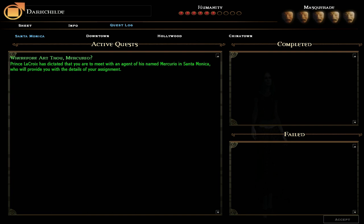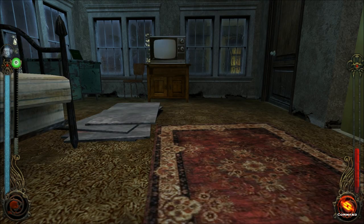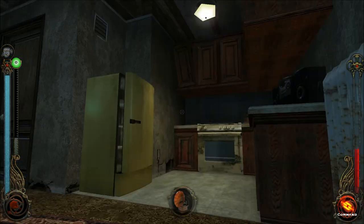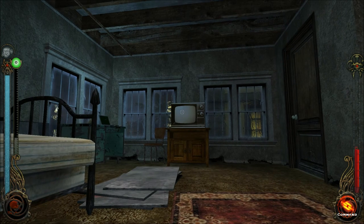Wherefore art thou, Mercurio? Prince Lacroix has dictated that you are to meet with an agent of his named Mercurio in Santa Monica, who will provide you with the details of your assignment. Just like that, it's all over. So I really look forward to checking out everything, guys, in this room and beyond and meeting this Mercurio. Just bear with me with the combat aspects — I know I'm not that great at it, but I think the Thaumaturgy is going to help me a long way. I'll get used to it as time goes on. Thanks so much for watching, see you in the next episode, and always seek adventure. And plot — always seek plot.